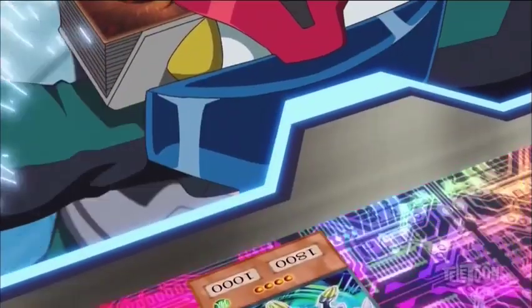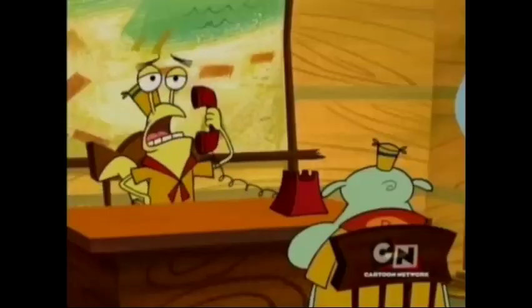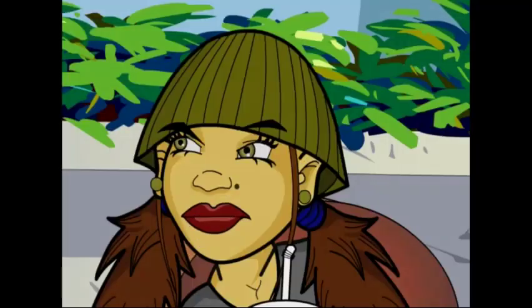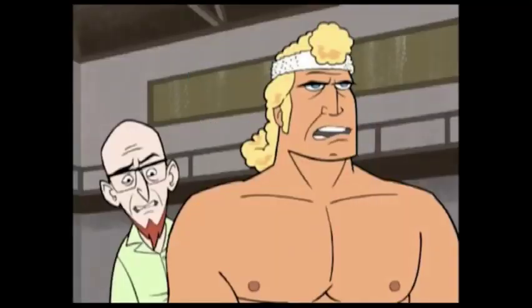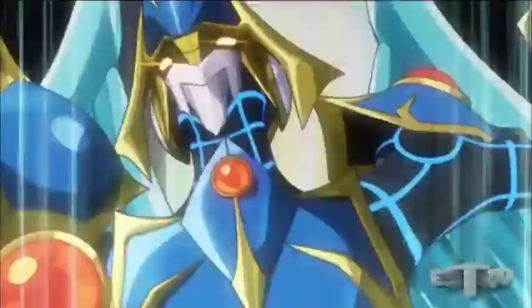I draw! And I summon Clock Wyvern. It's all coming together. I can then summon Backup Secretary straight from my hand. That's a lot of choices, which are wonderful. I Link Summon Link 2, Elphades. I feel the need for speed. Summoning Link 3, Shooting Code Talker.